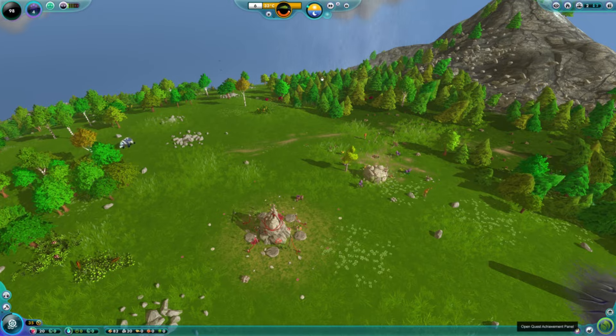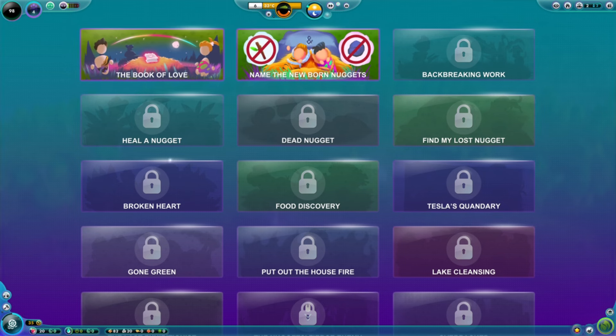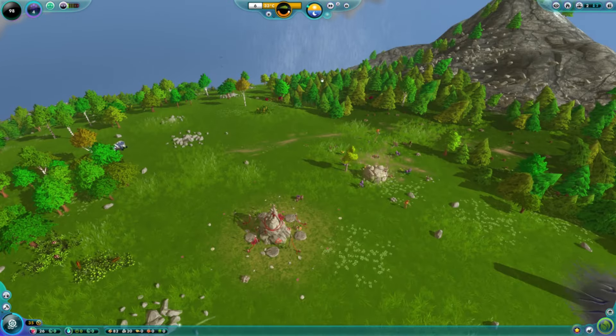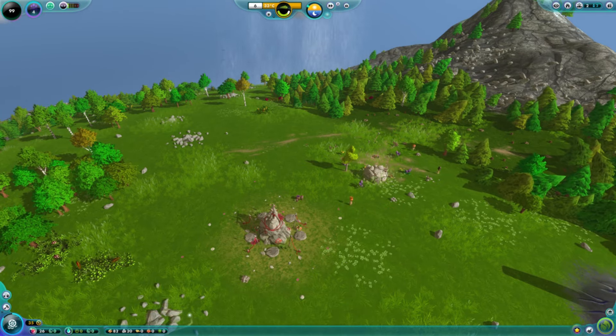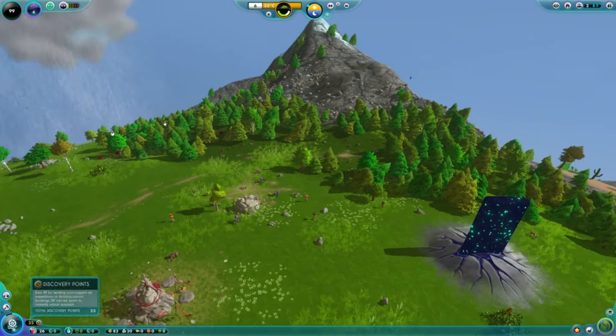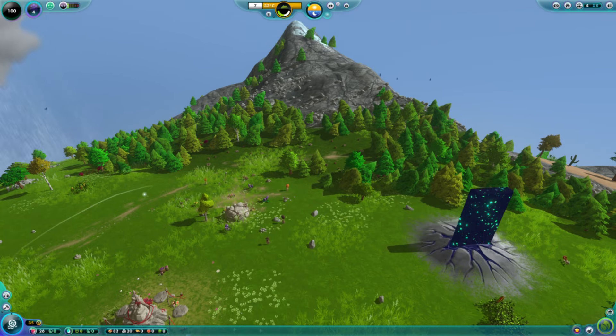Here we have the achievements panel. Each of those messages we've opened from Elu has been an achievement. Once we've finished them, we've unlocked these little achievements. Achievements can also help us unlock some pretty cool stuff in the game. We have 82 wood, 20 stone, no water, and 26 food. What we're researching right now is water wheel, which will allow us to build a water pump.